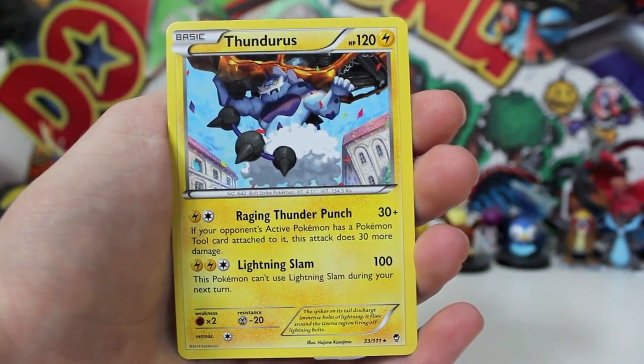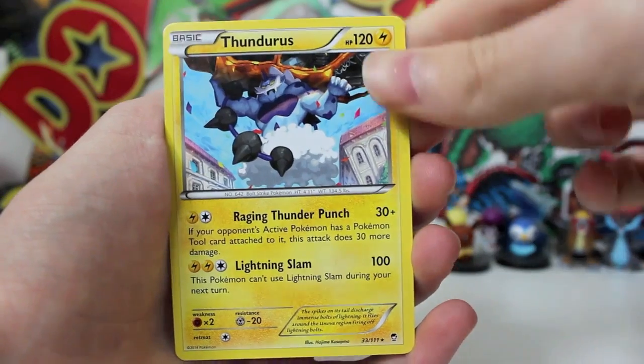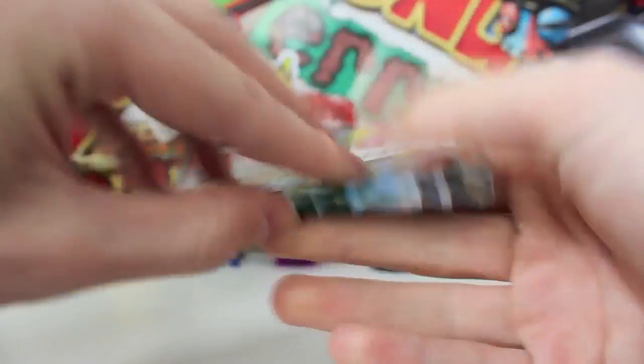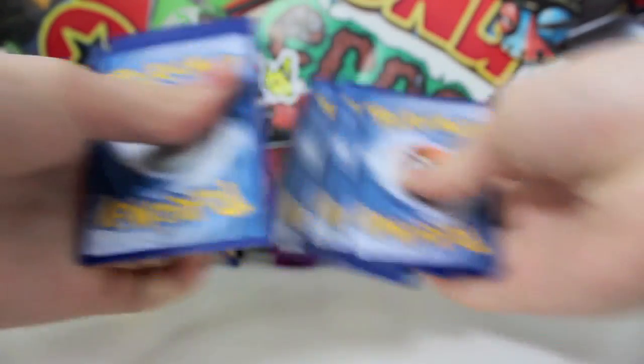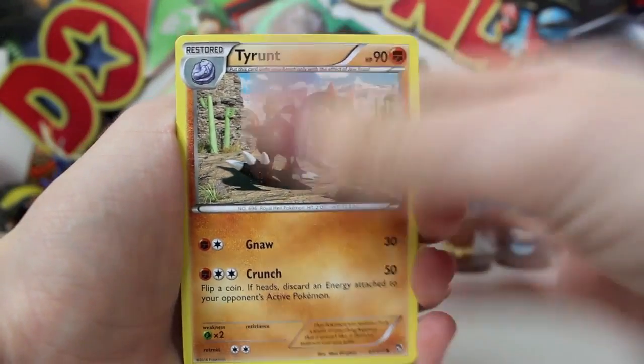Oh my gosh, we got Lightning Slam and Raging Thunder Punch — two of the most gangster attacks ever. We'll put this one to the side. We got one more boost pack with Heracross on the front, doing some wrestling move jumping off the top of the ring. Let's bust this one open, and we got Pancharm. You know what — the cameo on that artwork. We got three from the back and hopefully the second boost pack contains something good. We got a Tyranitar.